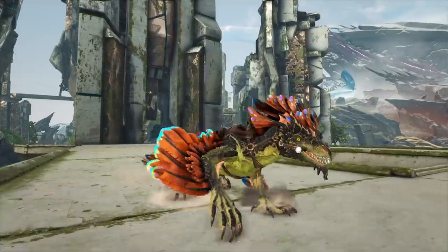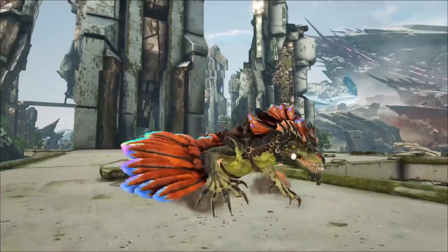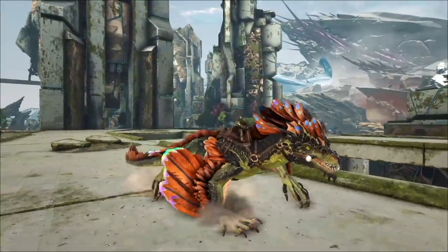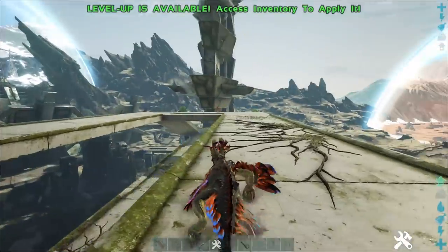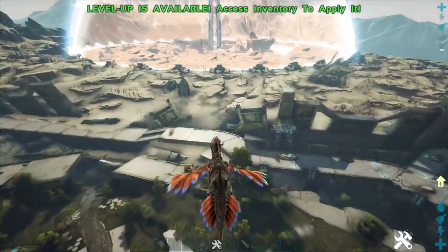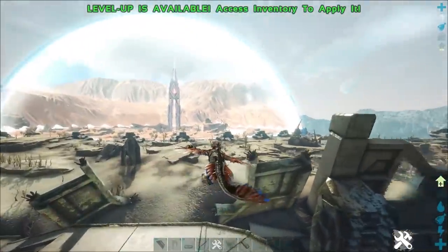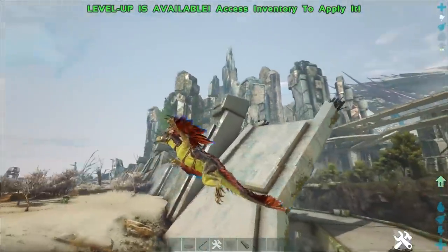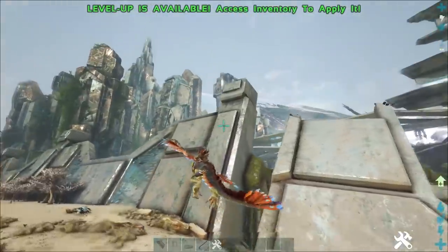Coming in at number 4, we have the Rock Drake. The Rock Drake is from the Aberration map and you can transfer these guys over into Extinction. The reason they are number 4 and not higher on the list is because they don't actually have the ability to fly — they have the ability to glide. Don't get me wrong, it's absolutely wonderful; it's a great ability to have and you are able to traverse the map rather quickly. However, the downside is that you do need to be on sort of high ground in order to get the best glide effect.